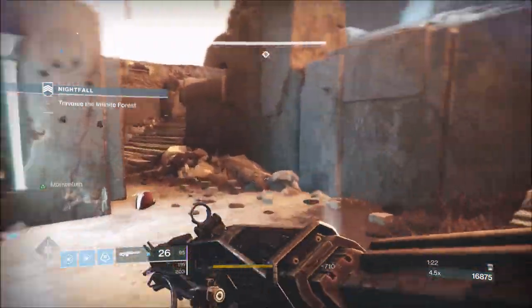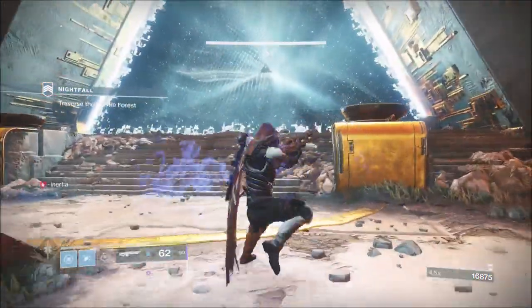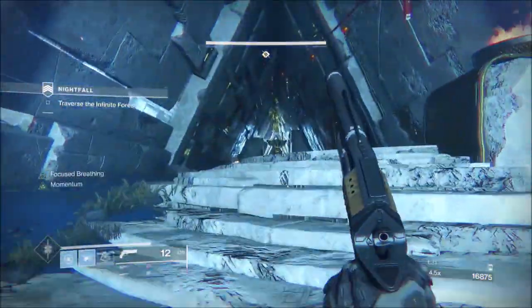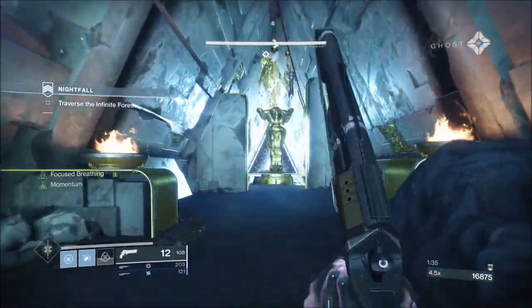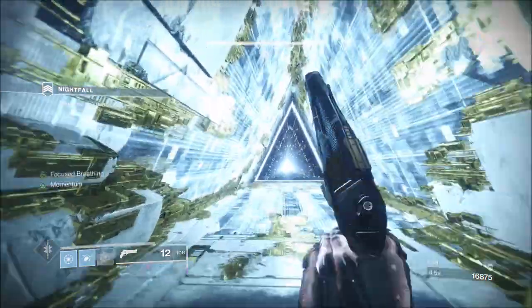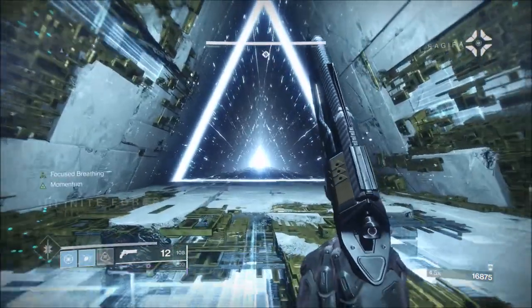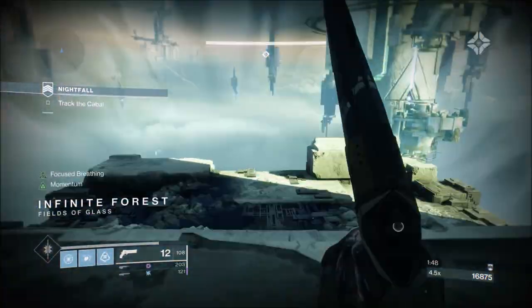I'll be looking now and I've got 131 heavy — 21, sorry. I'll be looking at that thinking I need heavy. So I'll be looking to isolate solo enemies that I think I can take relatively easily with the hand cannon, because that's how you drop heavy. Another thing you can do to prepare yourself is have heavy ammo finder on at least one perk — two would be good.